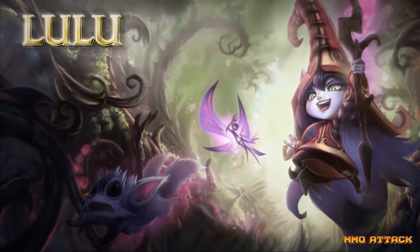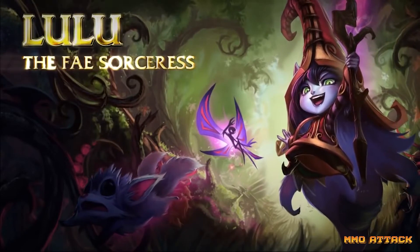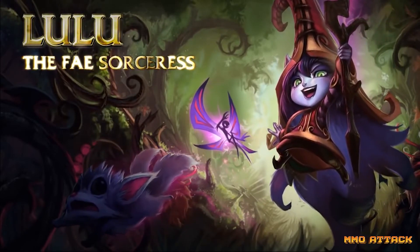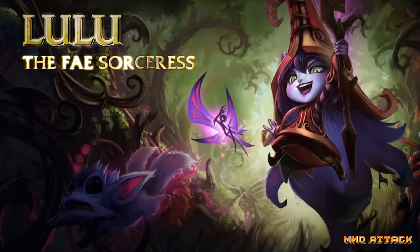Lulu is a magical support with no health sustainability, meaning players should wear her down as much as possible while laning. Be aggressive against Lulu in early game, and if she hits you with Pix, stand amongst the creeps to divert some damage.